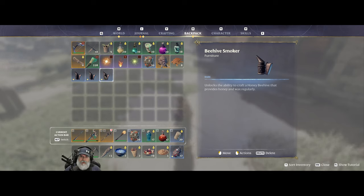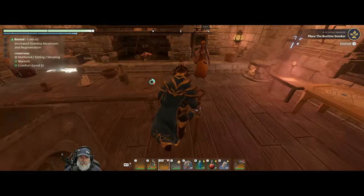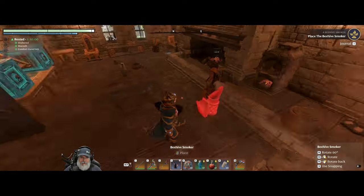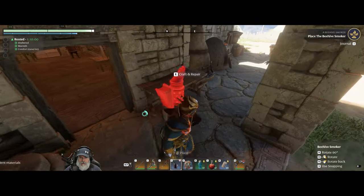Unlocks ability to craft a honey beehive. Oh shit, I thought I was making the beehives. Damn it! We didn't need to do that. Well, let's put the smoker outside because, you know, it smokes.